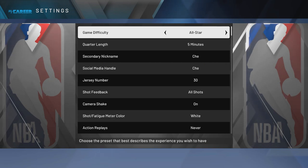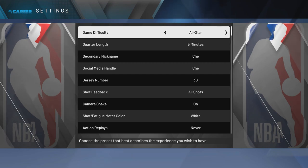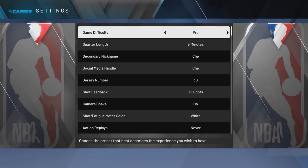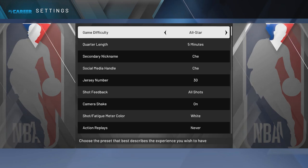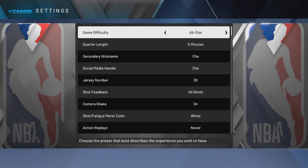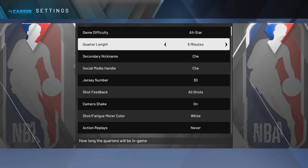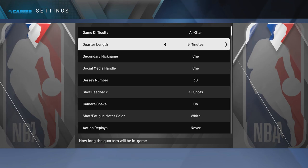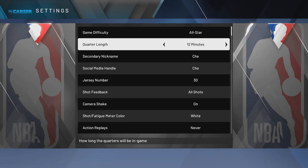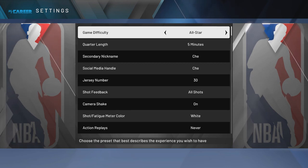The first thing this year that is different from any other 2K is I do not play My Career games on Hall of Fame — I play on All-Star. I might try out Superstar, but All-Star seems just right. For quarter length I'm doing 5 minutes right now to speed through games and practices, but if you're in My Career just for badges I'd recommend 12 minutes. The big thing is game difficulty on All-Star.